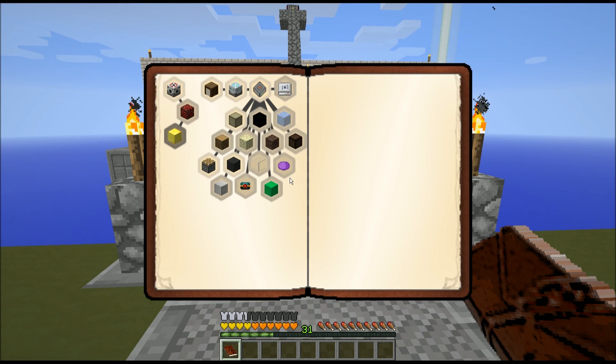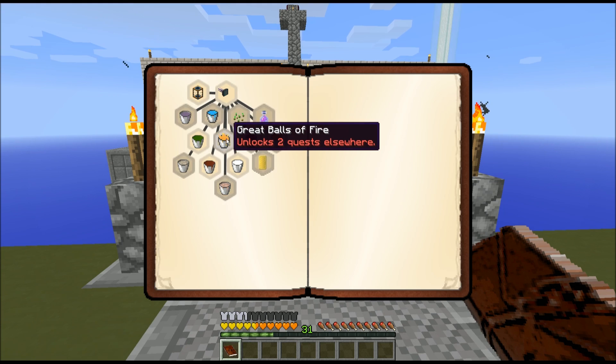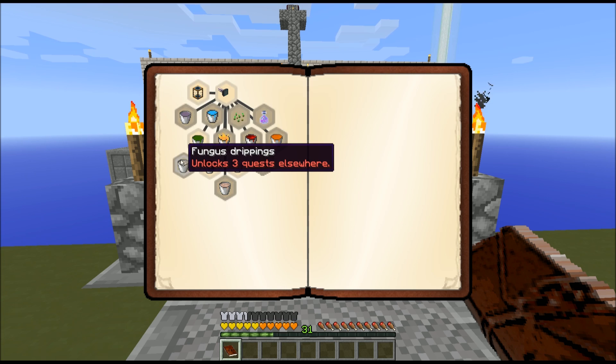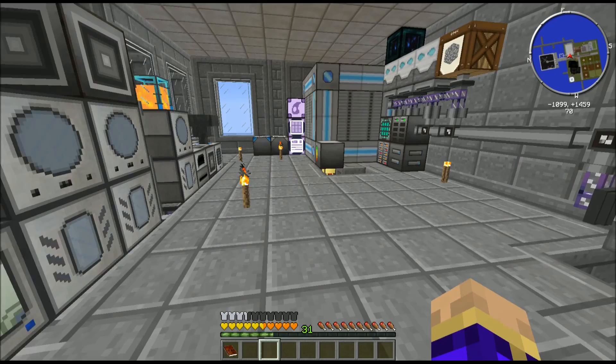Looking at new quests: nothing was added to Go with the Flow. There's Fluid Protein — I need 1,600 buckets of meat. It'll get me a bunch of pigs, some full hearts, and some water hives, which will be useful. Mushroom Soup. Liquid Mobs I've completed. Great Balls of Fire — I haven't completed that yet, that's only 50 buckets of Blazing Pyrothium. I'm going to get that going.